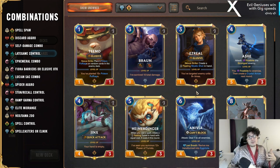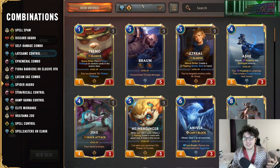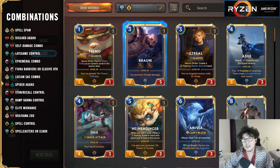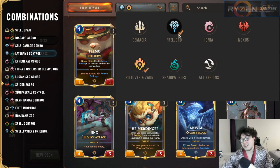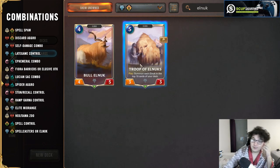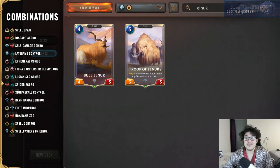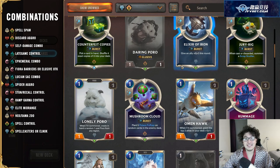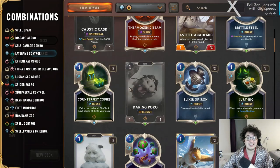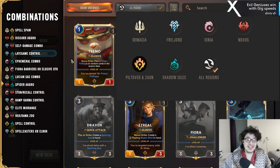P&Z and Freljord plays as a kind of late-game spellcaster deck — not necessarily as strong as P&Z with Demacia, but Freljord has some decent spells. The other meme option for this combination is El'Nuk: if you have a burning desire to use Troop of El'Nuk, the only real way to do it is with the P&Z card Counterfeit Copies. It's a meme combination but a match made in heaven — shuffle four El'Nuks into your deck every time you play it, and sometimes big daddy El'Nuk will pull out his whole family.